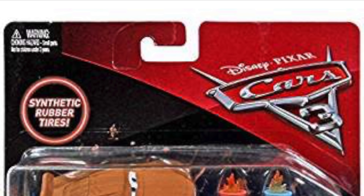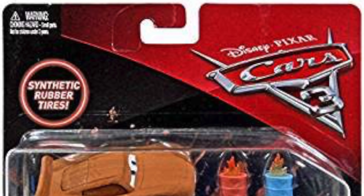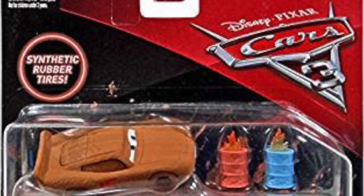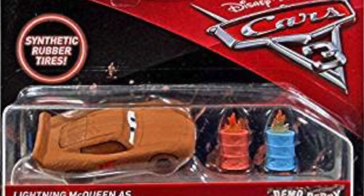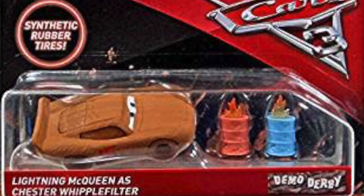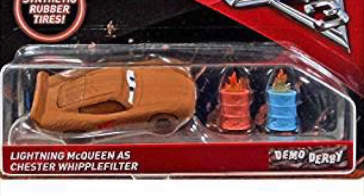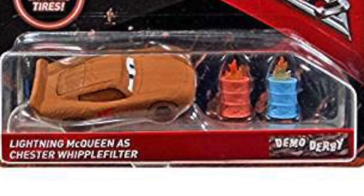His face looks nothing like McQueen, but this expression in my opinion looks like it's right out of the movie. Plus the rubber tires are removable, so you could reenact the scene in which Miss Fritter shoves the stop sign into McQueen's tire. I think he just looks great — plus he's unique. A lot of Cars 3 McQueens really make sure that your McQueen diecast collection isn't just red; there's blues, grays, browns.